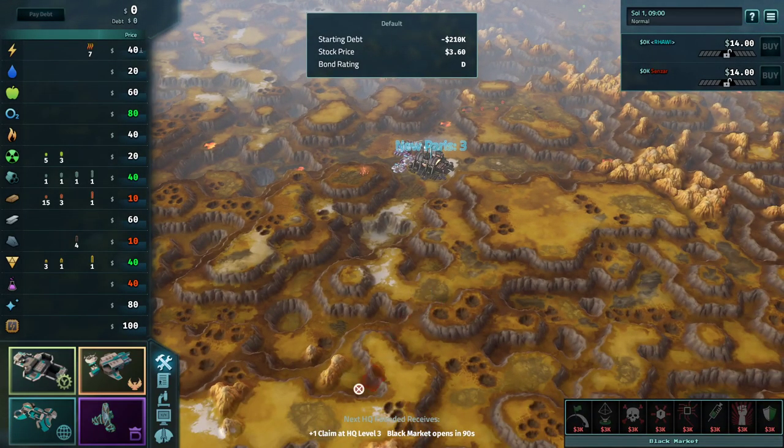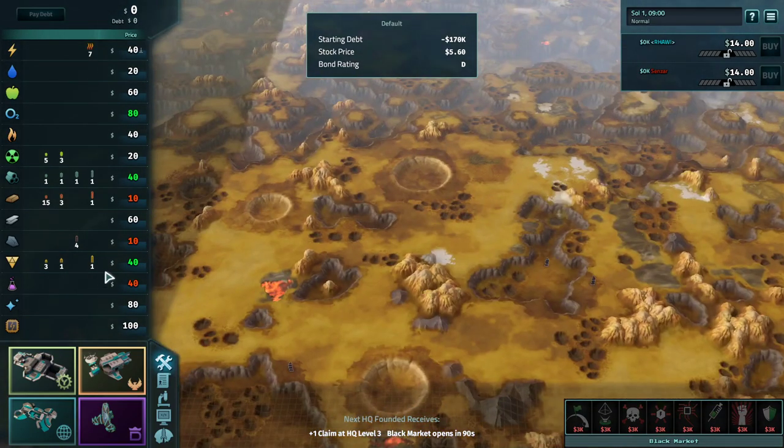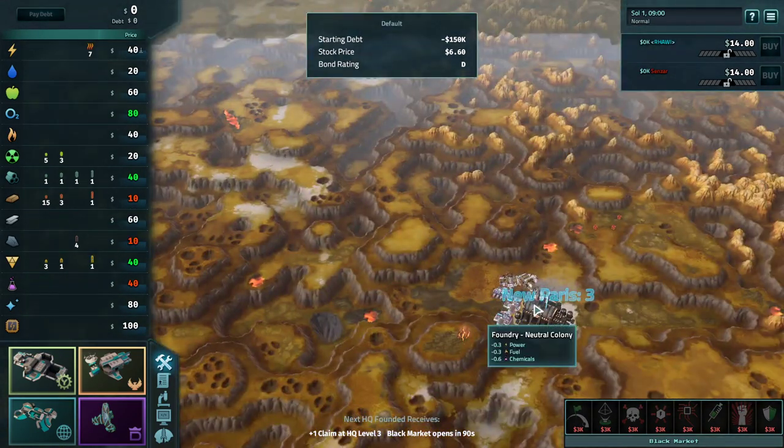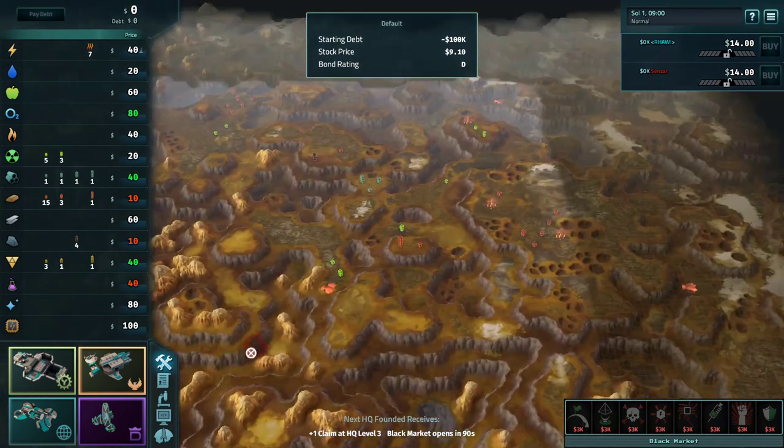Oh, lovely Ion. Your favourite? I prefer Ion when it has resources on it, but I can aim for this. Chemical and power and fuel and everything else.